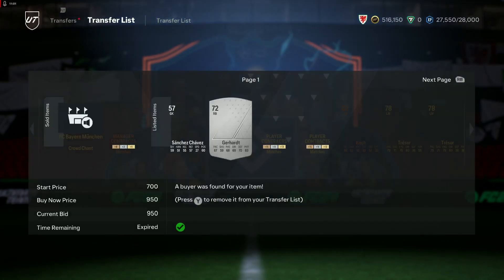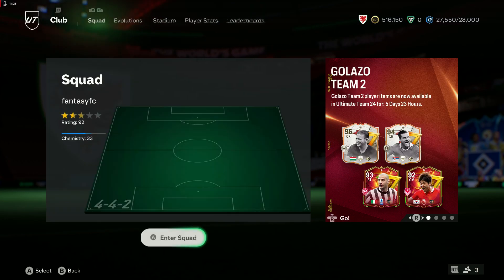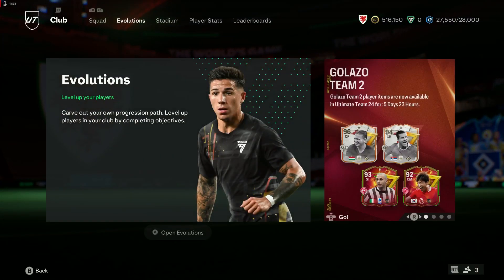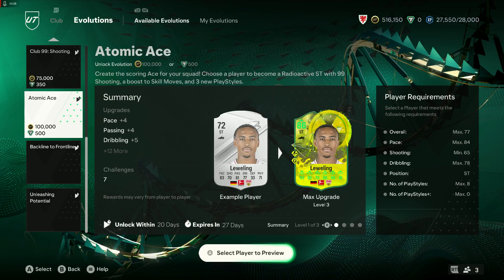So today we've got the 84 by 7 upgrades — three of them — the Michael Essien SBC, and the new evo. I can't even remember what it was called — it made that much of an impression on me. It's not Unleashing Potential, that's the other one — oh, Atomic Ace, there we go.